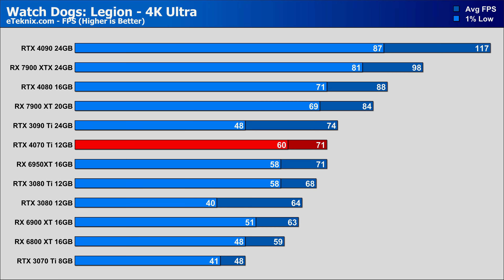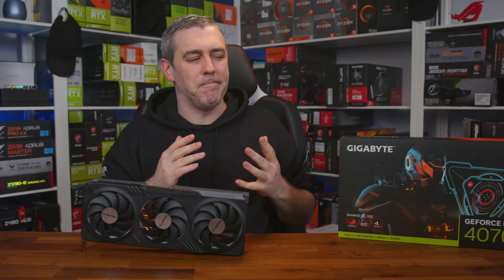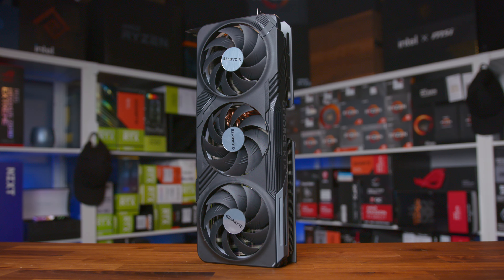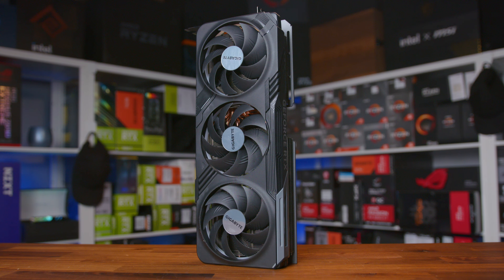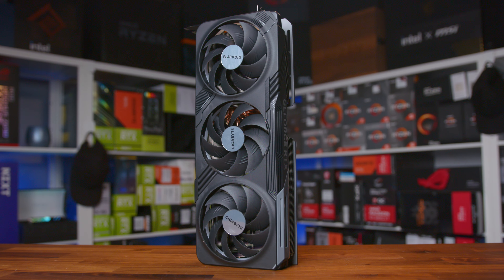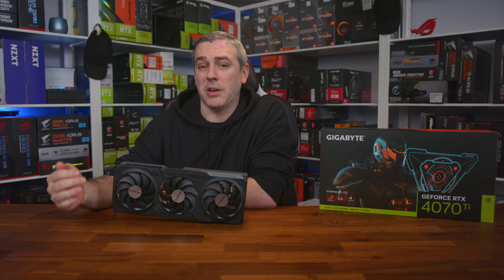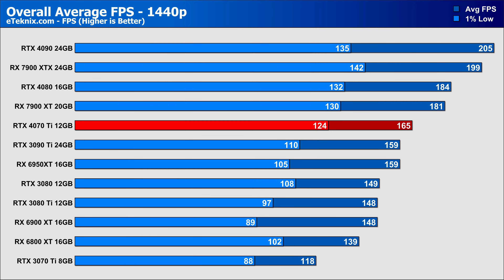Looking at the overall results across all 15 games, the 4070 Ti delivers a 39% performance increase over the 3070 Ti. It does fall a little short compared to the 7900 XT which offers around 9% more performance overall, though obviously at a cost premium. The 4070 Ti comes in slightly stronger than the 3090 Ti in both averages and 1% lows at 1440p, which is pretty impressive given its price point. At 4K however, the 3090 Ti just manages to edge ahead in the averages, while the 7900 XT still comes in around 9% better in averages and 7% better in 1% lows.